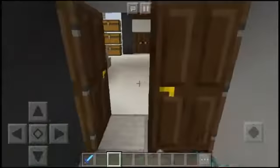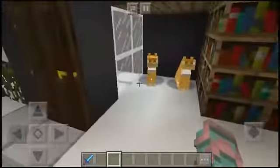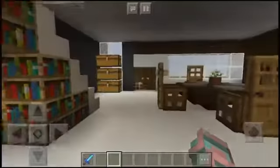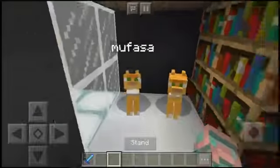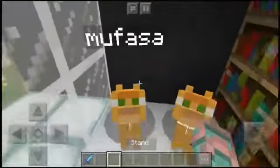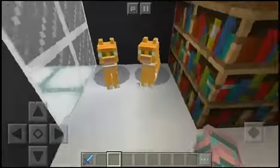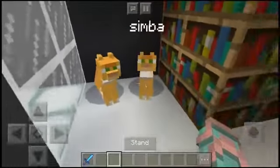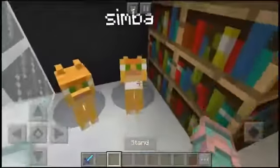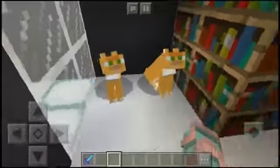The doors don't really open so you just have to open it manually. This is the main house - on the left you have these two cats. One is named Simba, which is weird because I have a cat named Simba, and he's a Siamese cat. Then you have Mufasa, so I'm guessing that's from The Lion King.